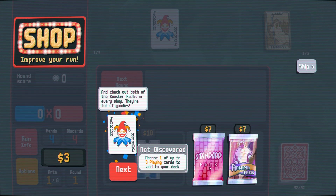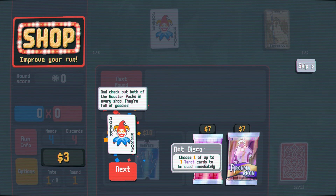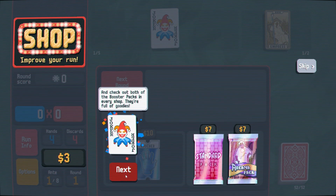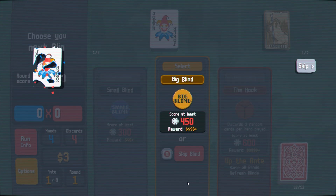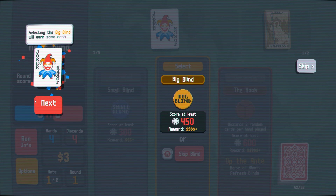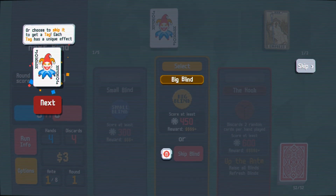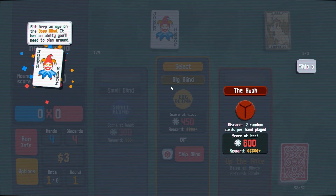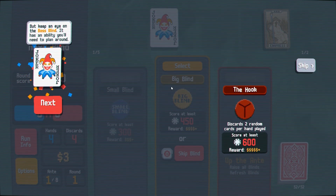Choose one of up to three playing cards to add to your deck. Choose one of the tarot cards to be used immediately. I kind of want the standard pack. Next round: big blind, score at least 450. Selecting the big blind will earn some cash, or choose to skip it to get a tag — each tag has a unique effect. The hook: keep an eye on the boss blind, it has an ability you'll need to plan around.